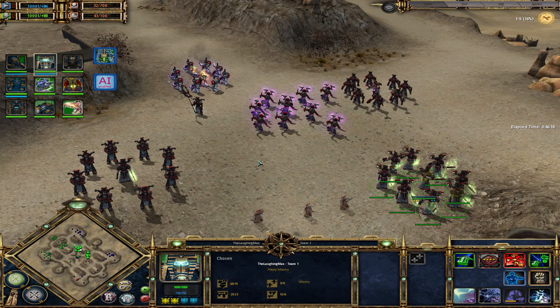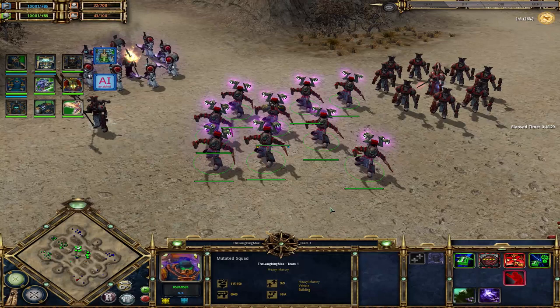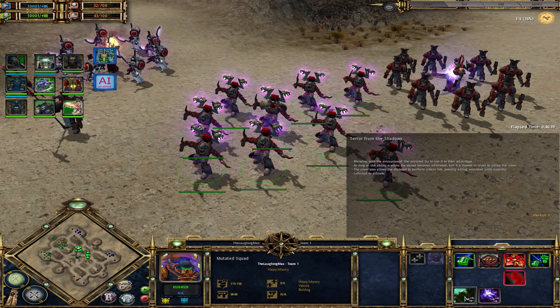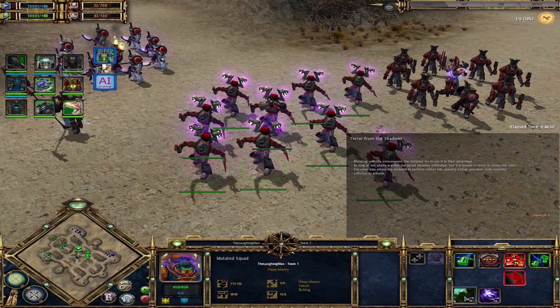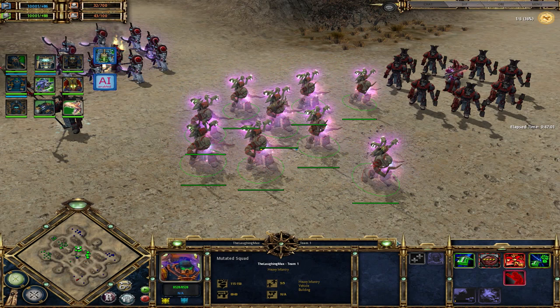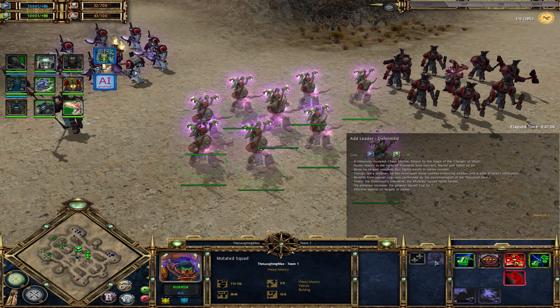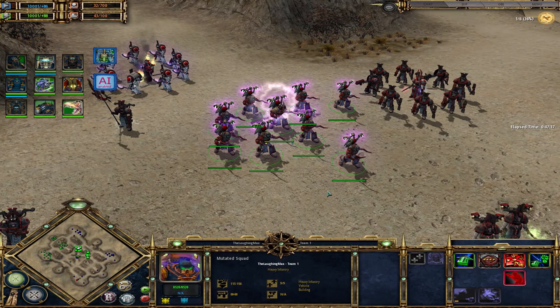In tier three you get mutated squads — essentially possessed marines. They are unbreakable, have strong melee, no ranged capability, and can have a leader. Their terror from the shadows ability makes them infiltrated and they can still attack while infiltrated — very effective against enemies without infiltration detection. Their intimidate ability, available with the leader, taunts nearby enemies to target the mutated squad instead, which is useful since they are quite tanky.